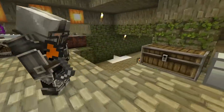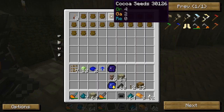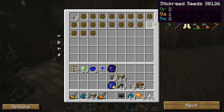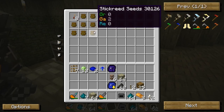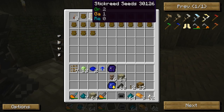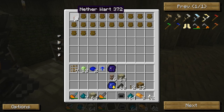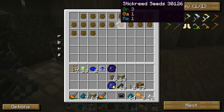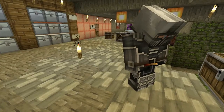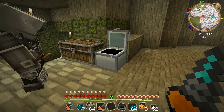Now I'm going to go over here where I've got this iron chest, where I've put some seed packets as well as some nether wart that I have gotten by crossbreeding. The nether wart actually came out by crossbreeding. And I want to plant that down here so that we can actually grow nether wart in the overworld, because you can do that if you plant them on the crops. And then I've got stick reed seeds, which will give you rubber. So we're going to do that as well.